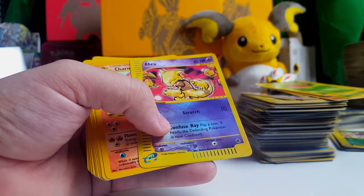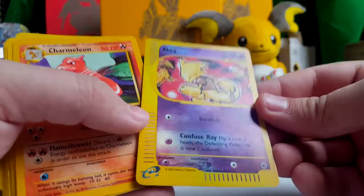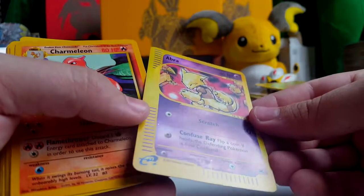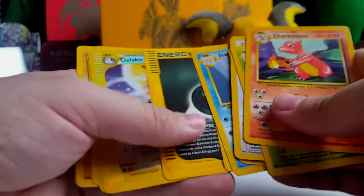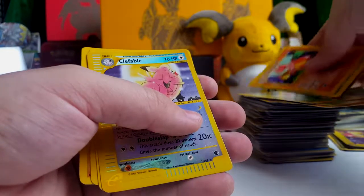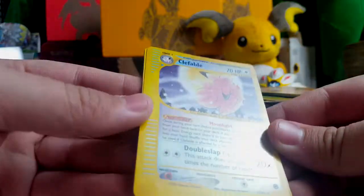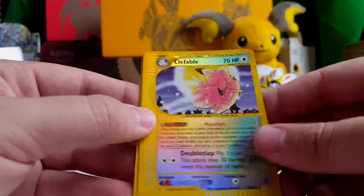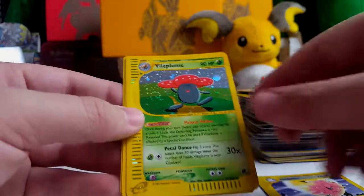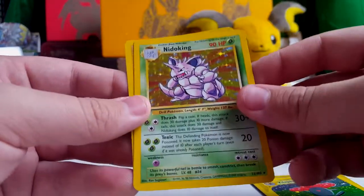Oh my freaking gosh. I'm a huge fan of Abra — look at that. Holy crap. I know it's just a common, but that is like my favorite thing in here so far. Holy crap — I didn't even know that was in this lot. Like I said, there's always going to be extra surprises. Here's one of the ones I was looking forward to. Oh so cool. Look at that — Reverse Clefable. I don't know what set that is, I always get the E-Series sets confused. Here we go guys — Holographic E-Series, here's Vileplume. Holographic Nidoking from base set. Holographic Machamp from base set.